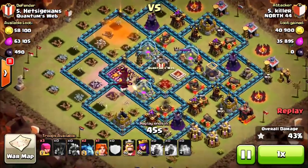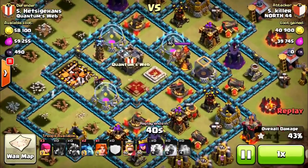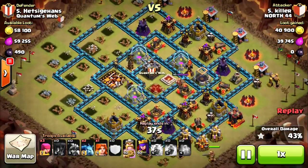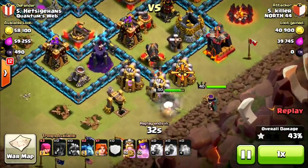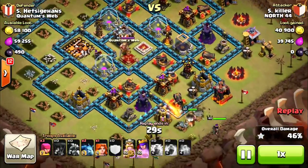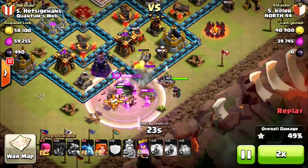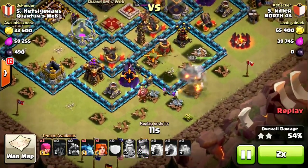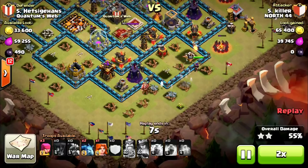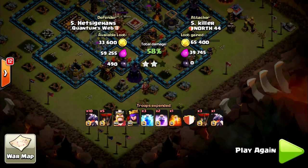He's at 43% already and hasn't even dropped his heroes. That's why dragons are normally a really safe one-star — if his town hall was in the center, his dragons probably wouldn't have reached it. But as you can see, he's at 46%. He's going to put his heroes down, clean up rather easily, and go ahead and pick up the two-star. Good attack by Killer. I also wanted to show you some attacks from Quantum's Web — I don't want to be biased and just pick our clan. So let's go ahead and move on to some Quantum's Web attacks.